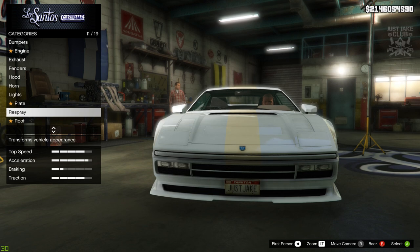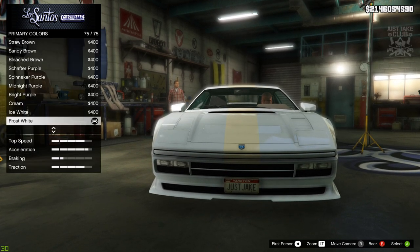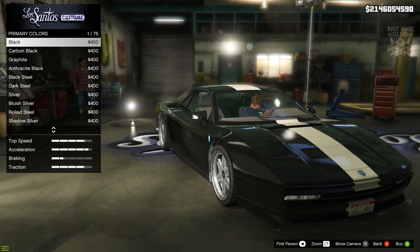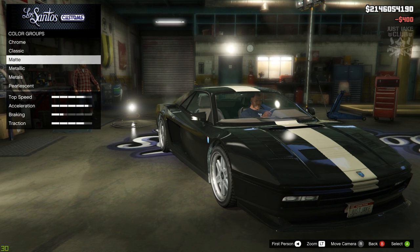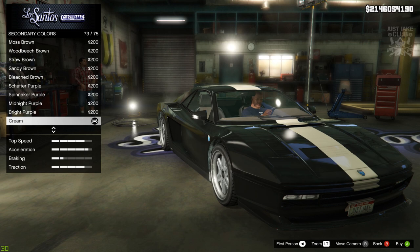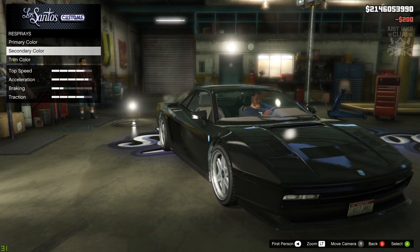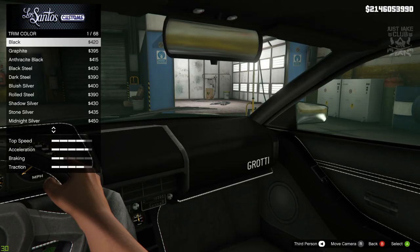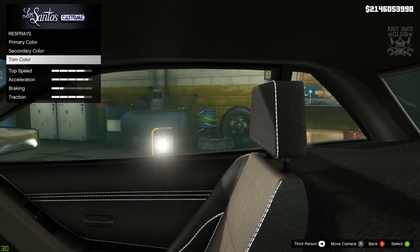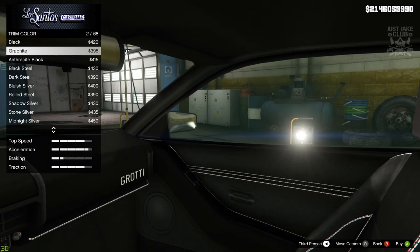Then we're going to go to the respray, primary colour. I think we're just going to go classic black for this — metallic might have a bit more of a creamy shine to it which is something I don't think we need. So we're going to stay classic and just purchase black for the primary and the secondary. Next we're going to go to the trim colour — it's like a creamy colour at the minute — so we are going to go trim colour and purchase graphite.